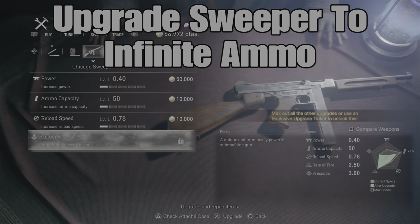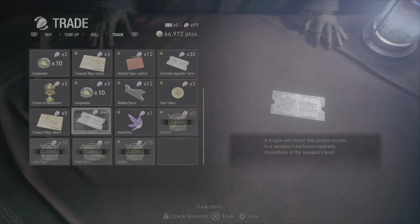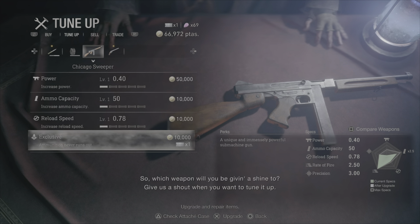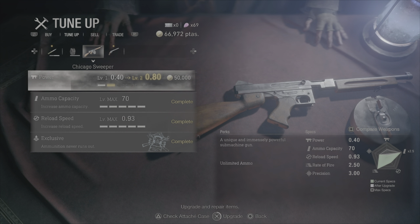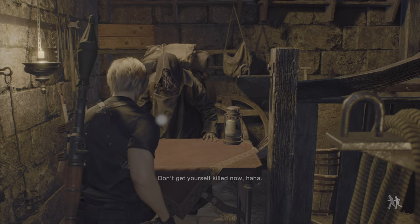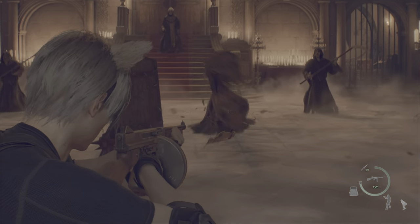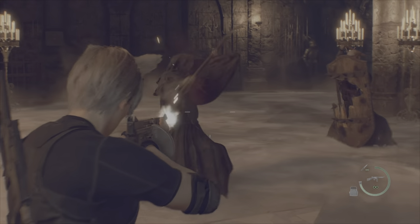Once you've got at least 30 spinels, you can finally get what we've been working toward — the exclusive ability: ammunition never runs out. You don't even have to reload the Chicago Sweeper. Buy the upgrade ticket, give it to the sweeper, and you'll realize you've gotten through the hardest part. If you didn't have enough spinels, there are medallions early in the castle that give you two extra. Once you have the sweeper with infinite ammo, sell all your other handguns and ammunition — this is the gun that carries you for the rest of the game. Upgrade its damage as you go.